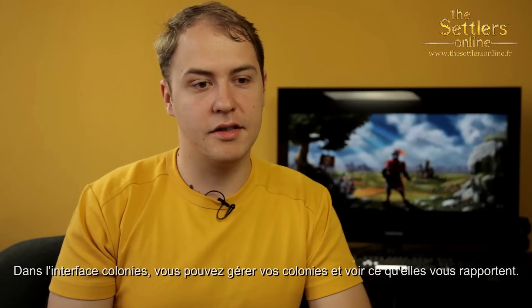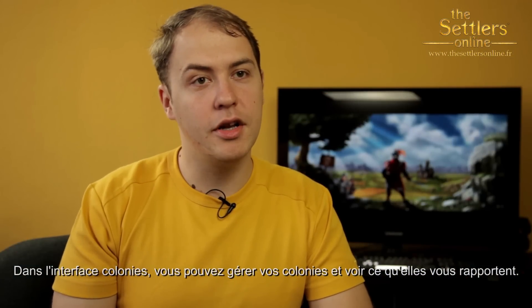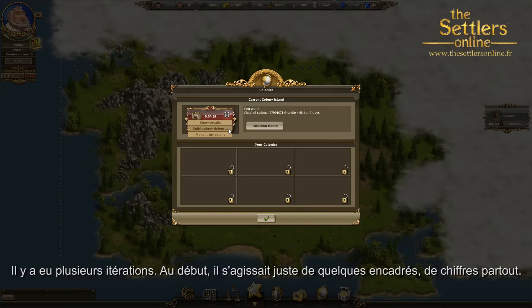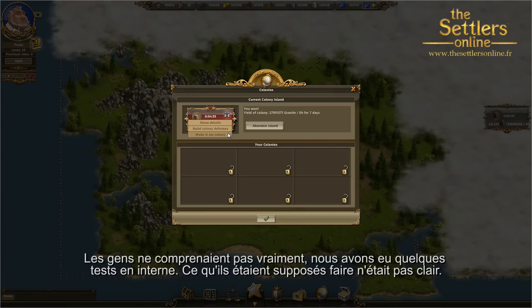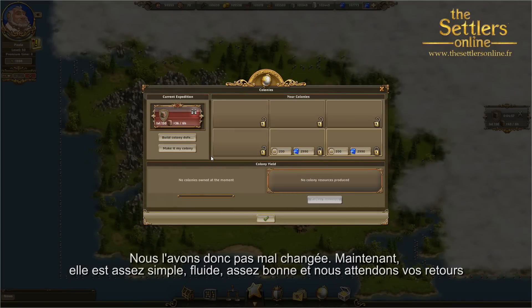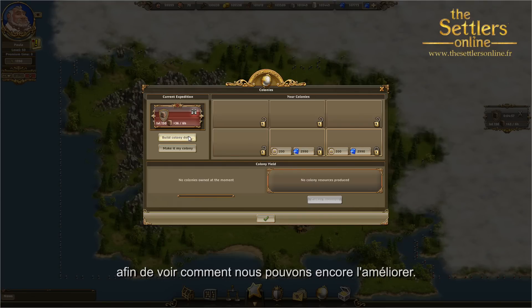The colony UI is a place where you can manage your colonies and see what they actually give you. This went through multiple iterations. Initially there were just a few slots and numbers everywhere — people didn't understand it. We had a few internal playtests and people were not getting what they were supposed to do there. So we changed it quite a bit. At the moment it's quite easy, it flows, it's quite good. And we're really looking for feedback from you guys to see how we can improve it further.